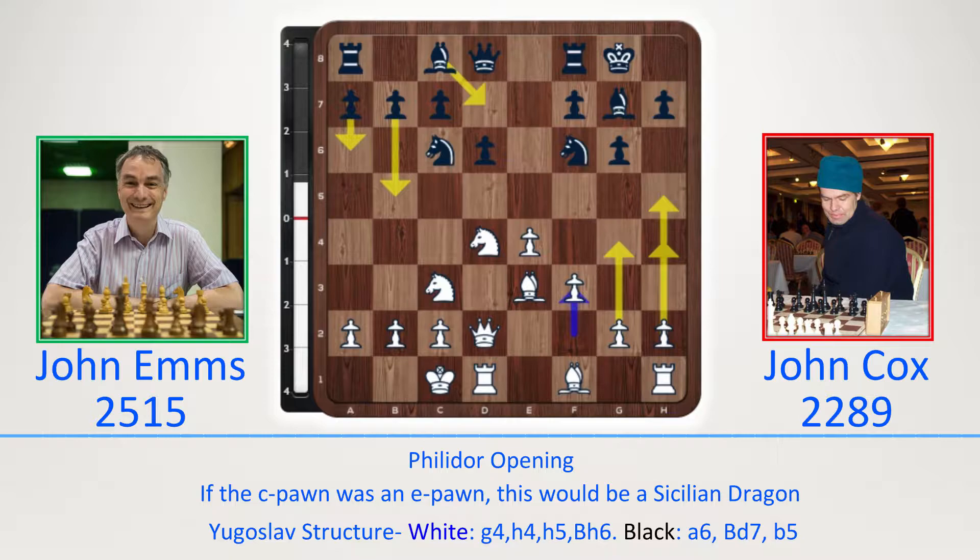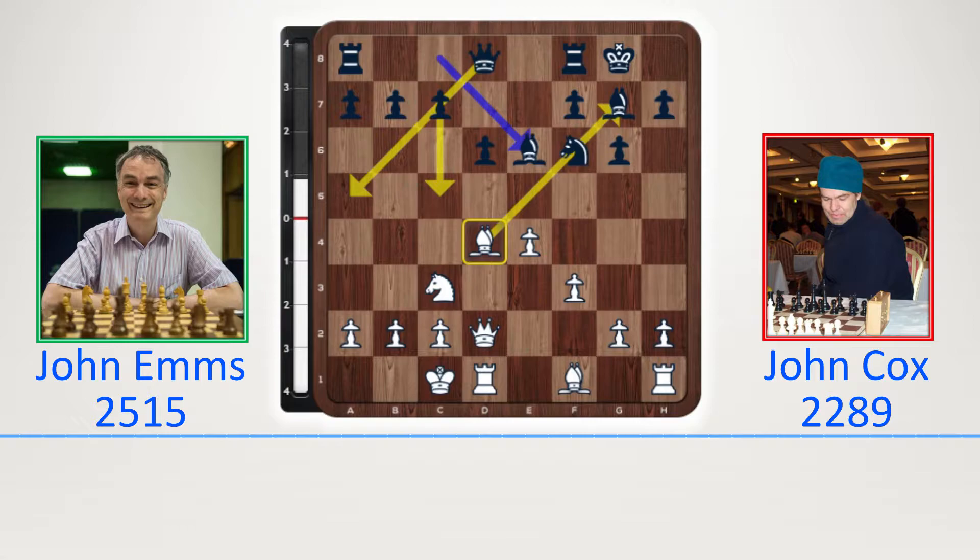White will go g4, h4, h5. Black will attack on the queenside — maybe a6, b5, maybe Bd7, or what actually happened in the game: Nxd4, Bxd4, Be6.